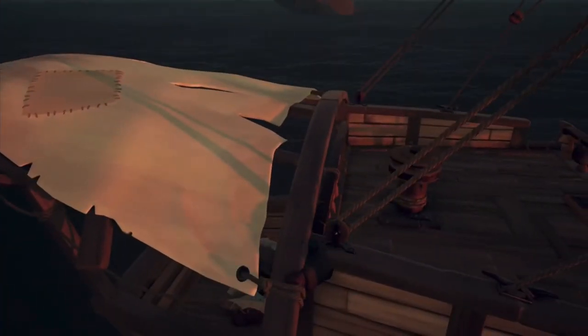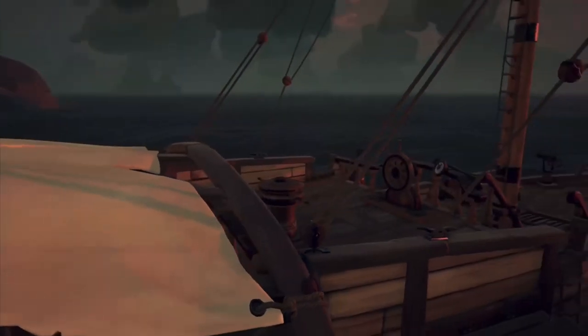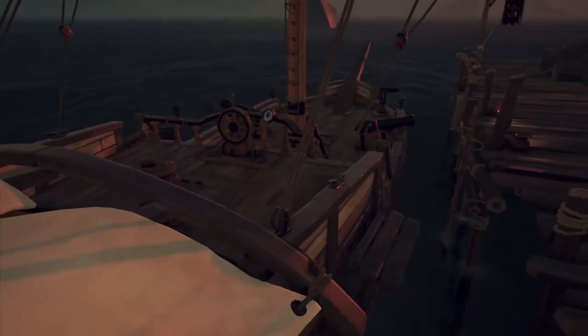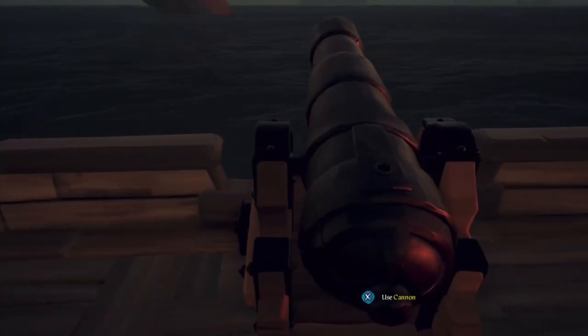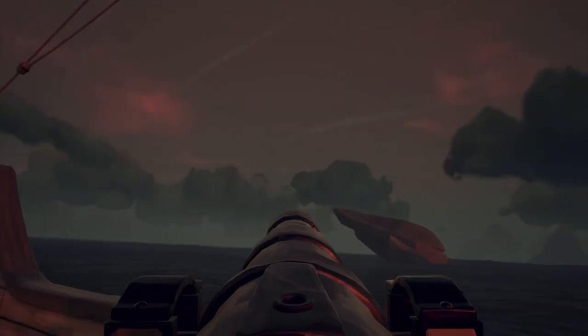The first hiding spot on the sloop is right here on this little ledge. I recommend you get the hiding emotes because the sleeping emote is not as good as the hiding emote. This is probably the best spot on the sloop. Spot two is right here next to the cannon.